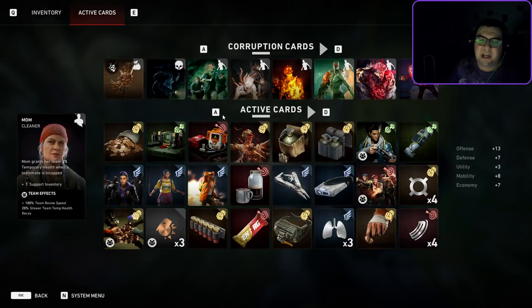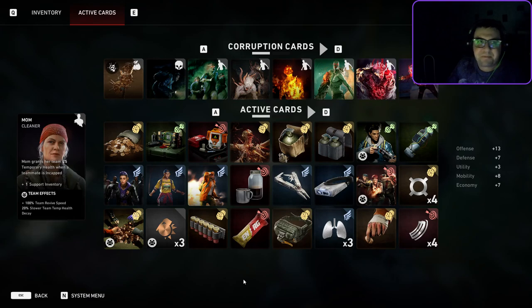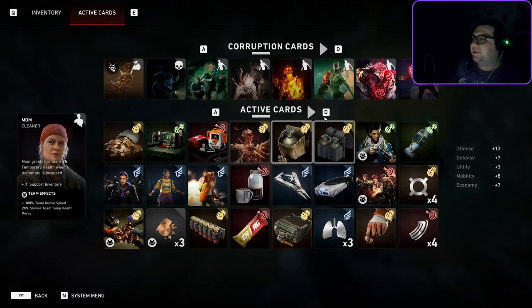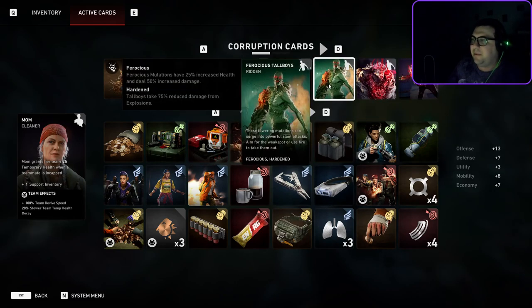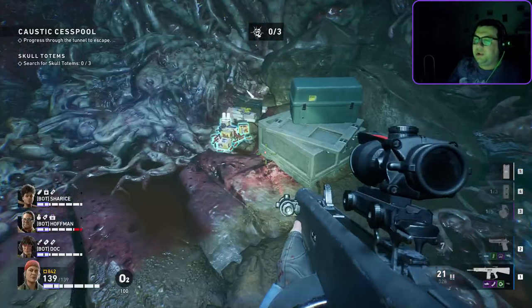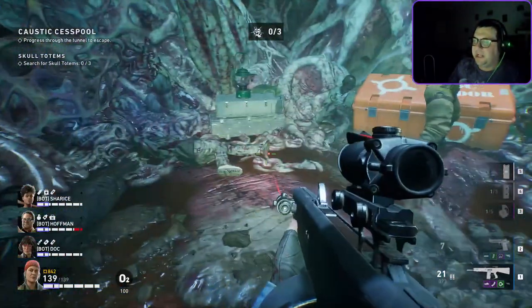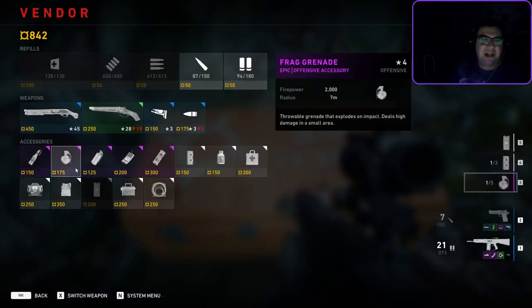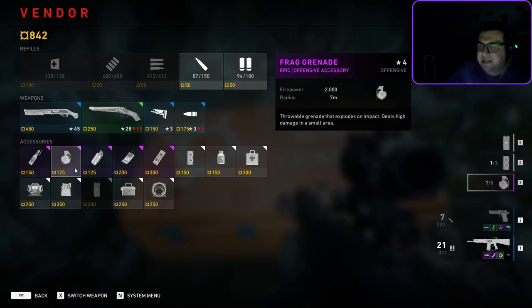We're looking nice and tight and have all the supplies we need, because Hell's Bells will be a problem for sure. Looking at our cards: Noxious Fumes I don't really concern myself about, but we do have Hardened Tallboys — that's an issue. We do have Purple Grenades and some extra grenade damage, so we should be able to stumble them, but it's not going to kill them outright.